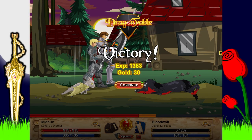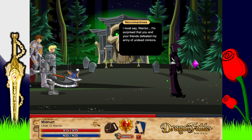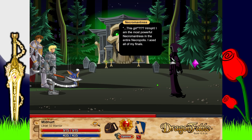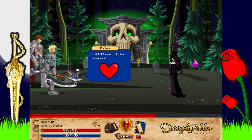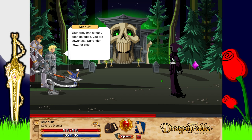We've unlocked the boss fight! 'It's back — what are you doing here?' 'You guys have an undead invasion and I don't get an invite?' 'Someone is coming...' 'I must say warrior, I'm surprised you and your friends defeated my army of undead minions.' 'So you are the necromantress behind this?' The necromantress is revealed. 'How is my hair — do I smell okay?' 'I'm the most powerful necromantress in the entire Necropolis — I aced all of my finals.' 'Evil and smart — I think I'm in love.'